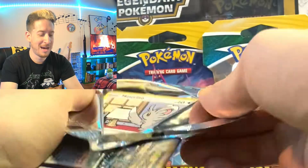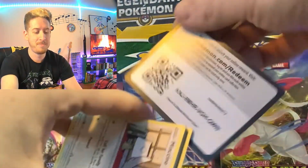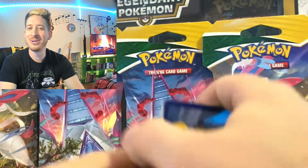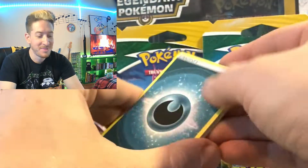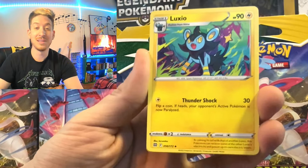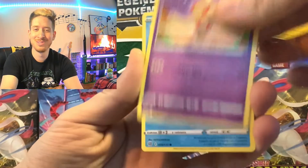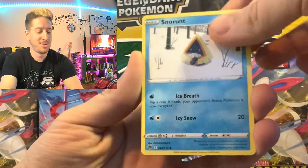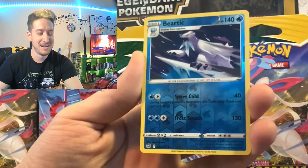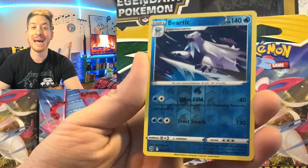On to our last Brilliant Stars pack guys — oh my goodness, we're only one for eight right now, I'm turning my hair blonde, I don't know what's happening here. Oh baby, there's our code card. Water energy — it's gotta be — dark energy, Pachirisu, Luxio, Hitmontop, Hitmonchan, Baltoy, Snom, Nosepass, Dedenne, and Beartic is our reverse holo.